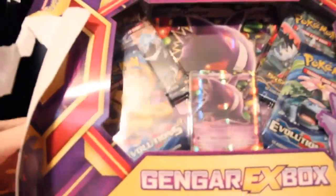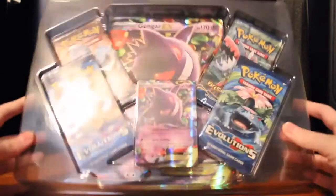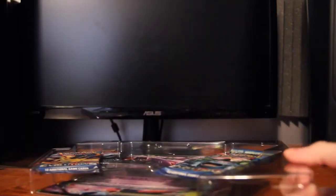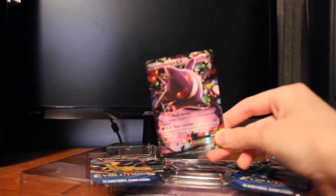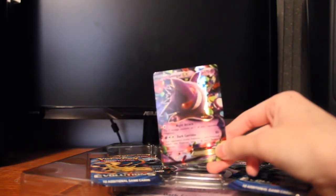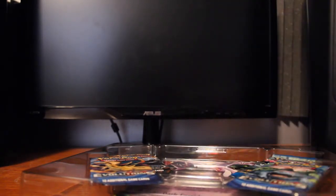I crudely opened the box on one side and I'm going to pull this out. Here is what it looks like on the inside — it's like a plastic casing that you open like this. And the other card went with it. Here it is. It looks really nice and shiny. 170 HP Gengar EX card. Can't wait to add that to my collection.